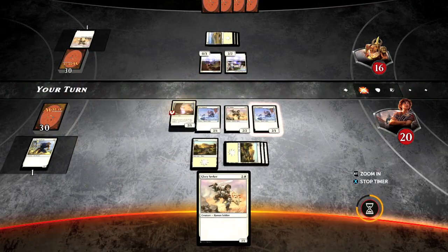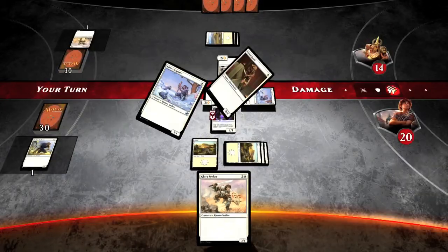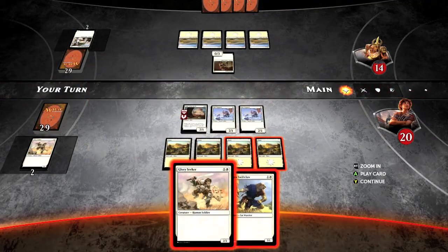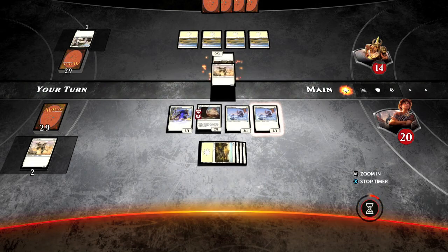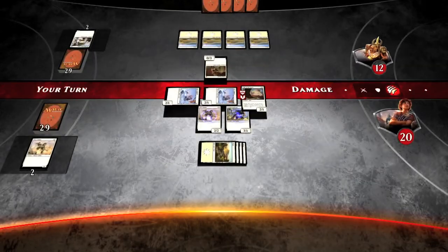So eventually, you should draw something with flying, and with flying you can bypass blockers. That's the advantage of this deck over your opponent's deck — your opponent has no blockers with flying. So a flying monster can attack unimpeded as long as the opponent does not have any flying creatures.